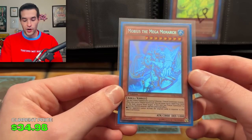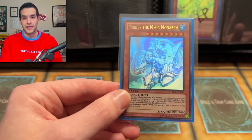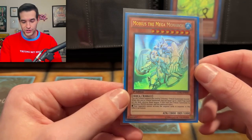Then we have Mobius the Mega Monarch — surprisingly, this one looks amazing. I remember when I got this and I was like, why does this card look so good? I remember this apparently used to be, back when I wasn't around, a house of champs card — people have said it was like a $3 Ghost, it was super cheap. But man, it looks really, really nice.